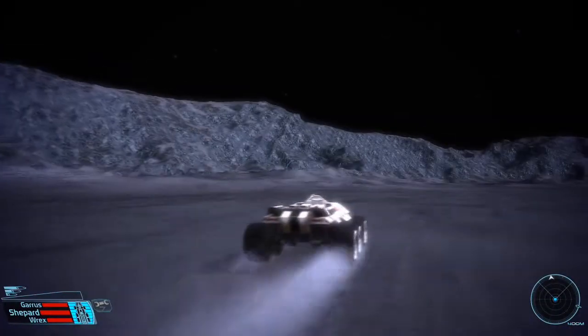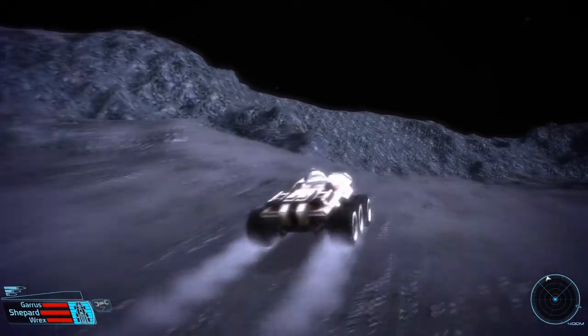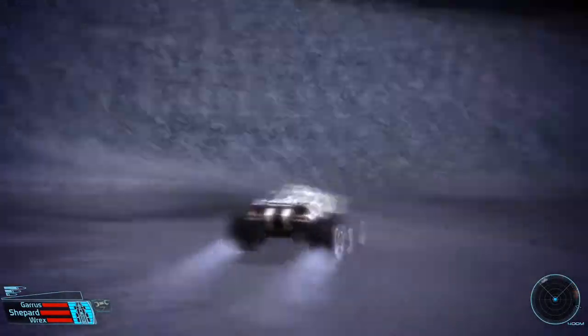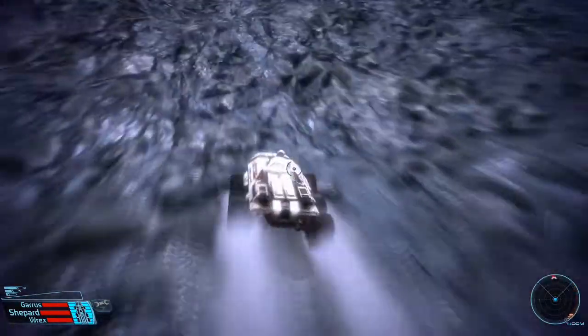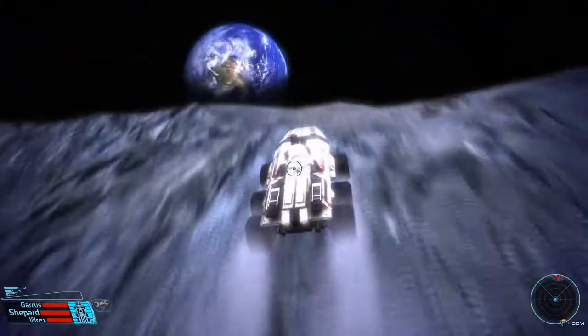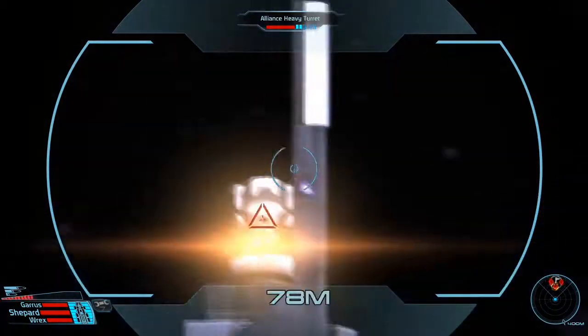What I'm doing right here is actually traversing the moon towards a training facility that the System Alliance has placed on the moon. The System Alliance is kind of a UN of the different colonies and planets that humanity has colonized.